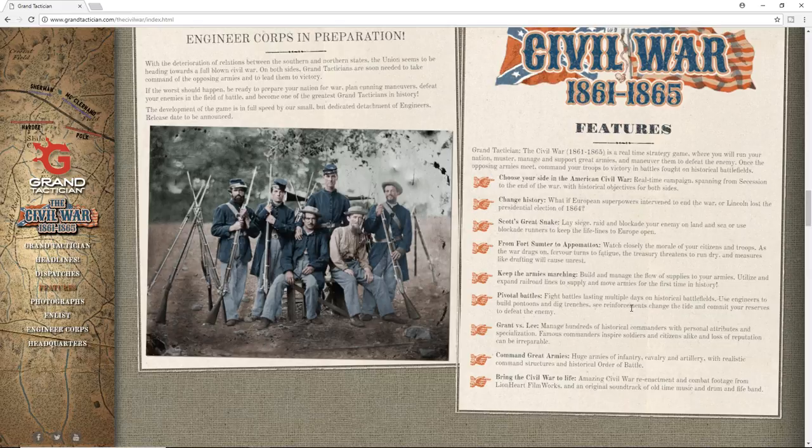From Fort Sumter to Appomattox, watch closely the morale of your citizens and troops. As the war drags on, fervor turns to fatigue, the Treasury threatens to run dry, and measures like drafting will cause unrest. Keep the armies marching — build and manage the flow of supplies to your armies. Utilize and expand railroad lines to supply and move armies for the first time in history.